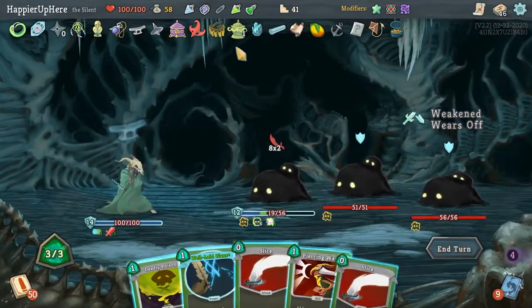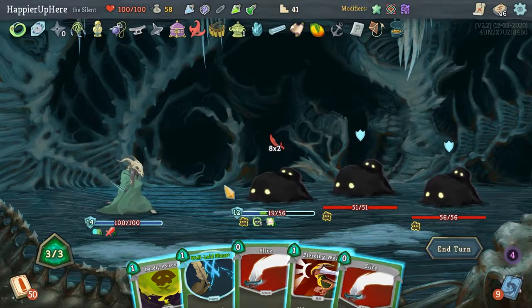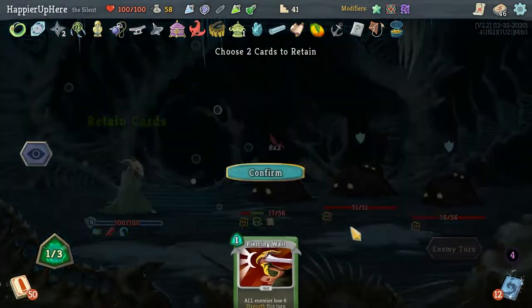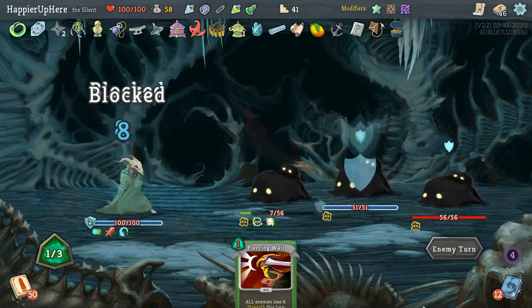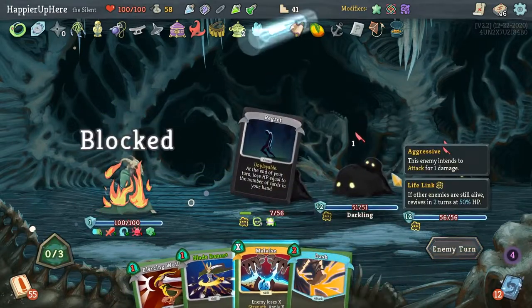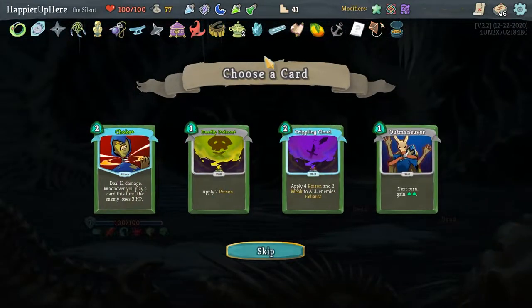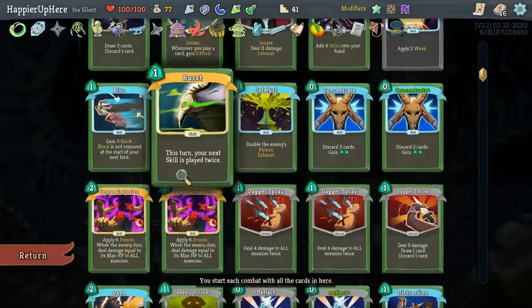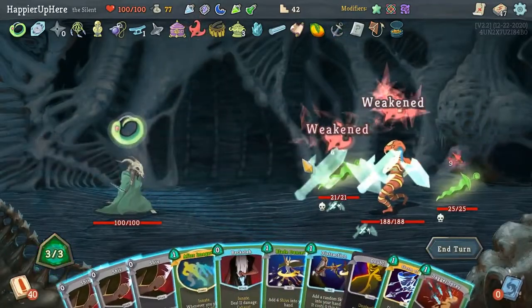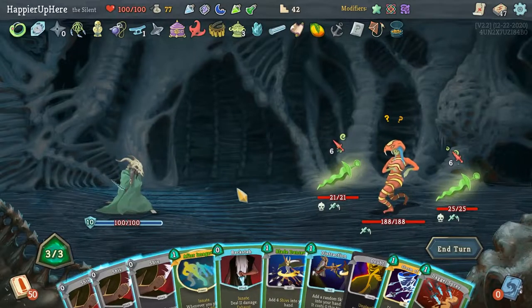I have an elite after this. I wonder if I should set the Incense Burner on turn four since I have block on my first two turns. Let's do — actually I think I might kill here. I'll kill next turn instead. Let's just get it over with — Wraith Form so I don't take any damage from the Regret. Cultist Potion is interesting — I have one Deadly Poison but Crippling Cloud is better, especially against Donu and Deka.